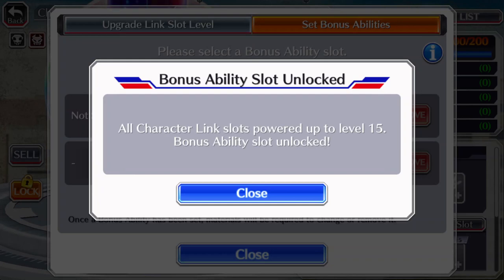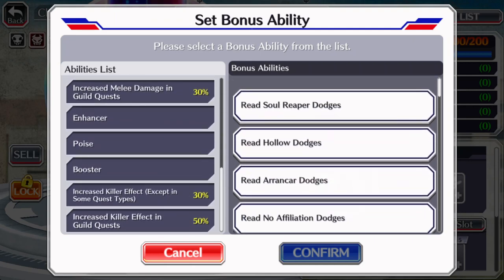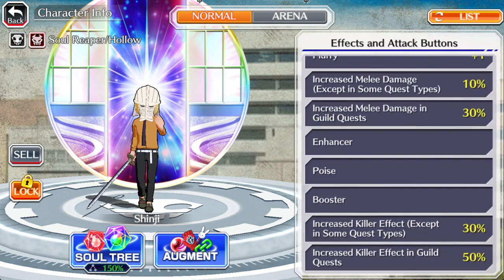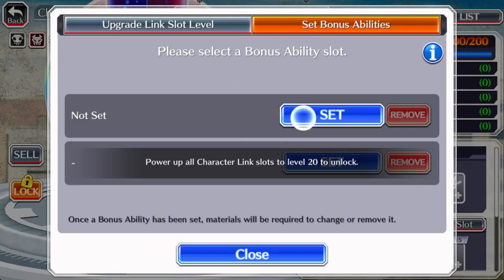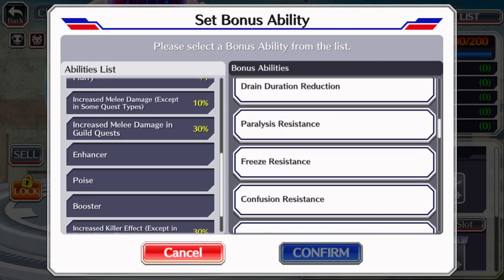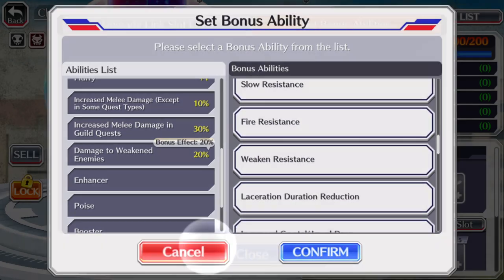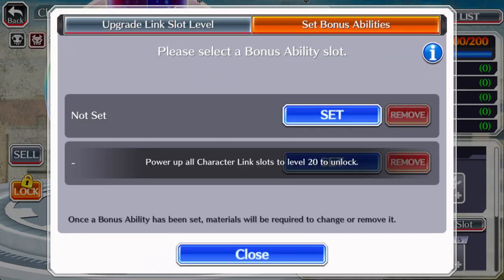At T15, the game gives you the choice to unlock a bonus ability for this character. Go ahead and set a bonus ability — choose whatever you want depending on what you're going to use this character for. Since I'm going to use this character in guild quest where TYBW Yamamoto is going to be my lead, I'd give him an ability that deals bonus damage to enemies afflicted with a certain status. I'd recommend damage to weakened enemies, and for the first slot either full stamina damage or damage to burned enemies, since Yamamoto inflicts burn and weaken.